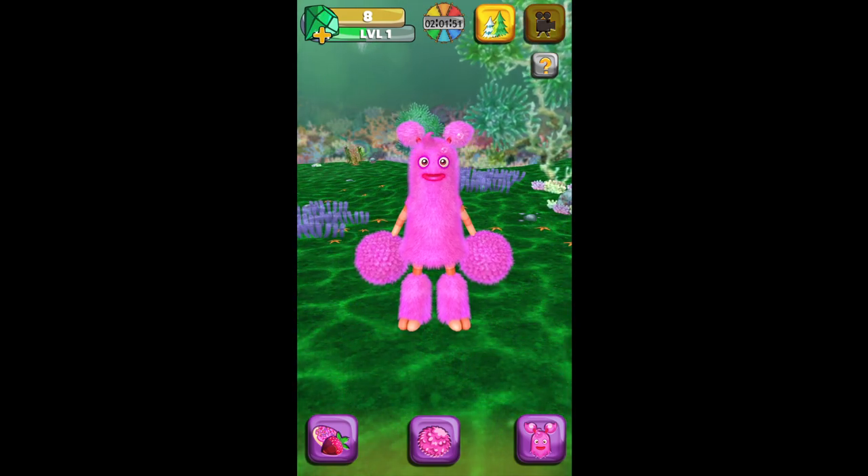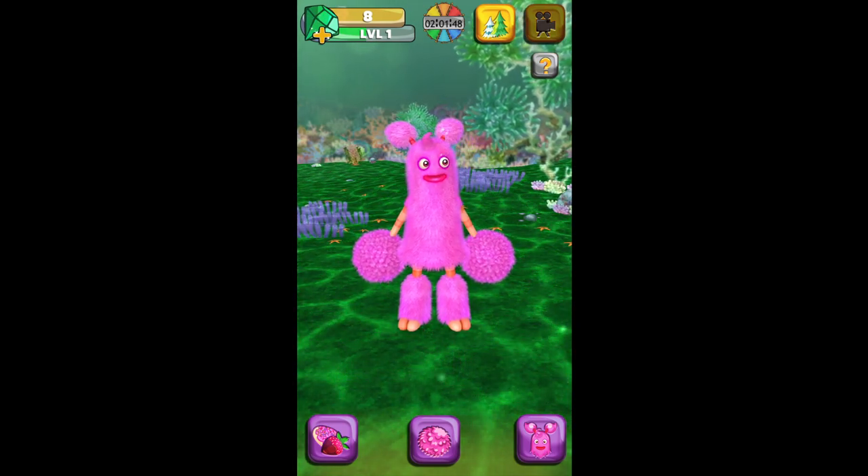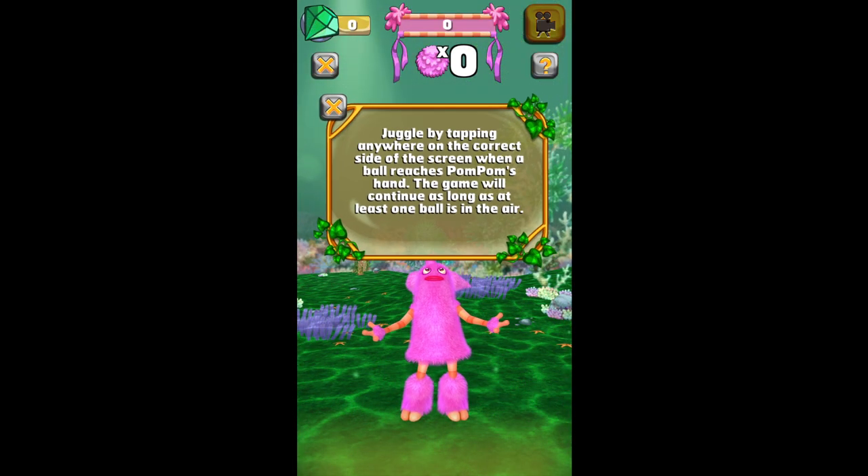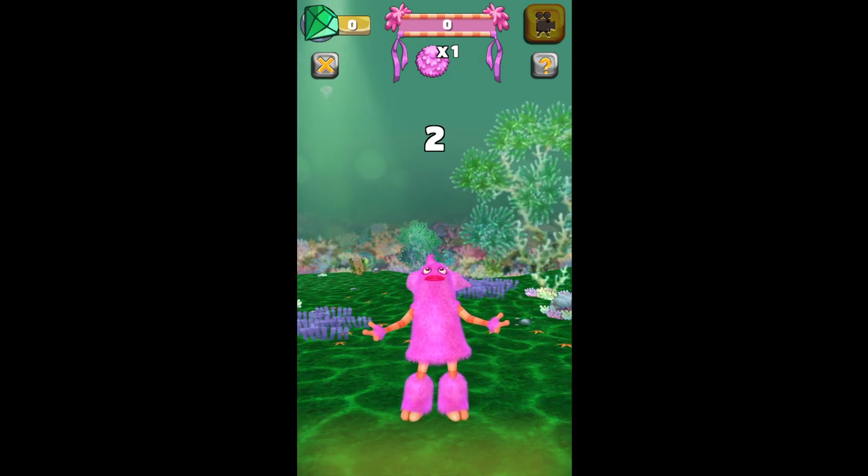You know how in My Mammoth there's a minigame that involves throwing Thumpies at Mammoth? Well, there is a minigame in this, but it's very different. Instead of throwing Thumpies at her, you tap the screen to play this little juggling minigame — kind of like Thumpies.